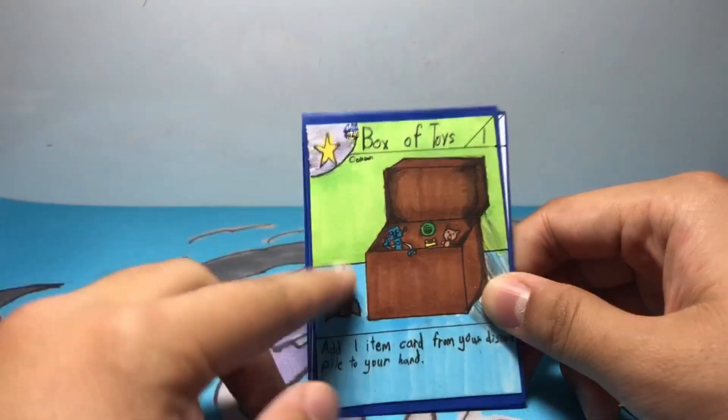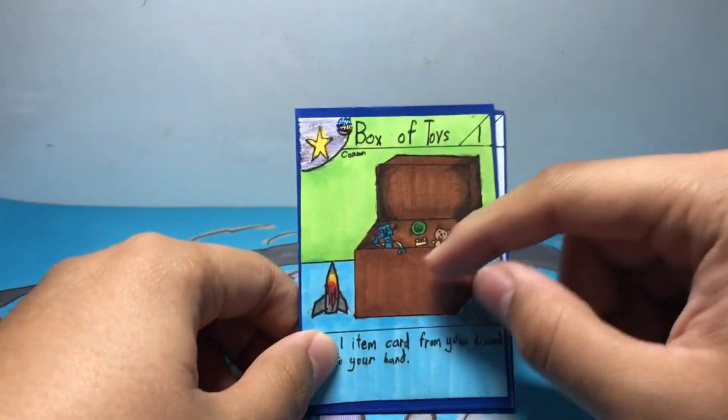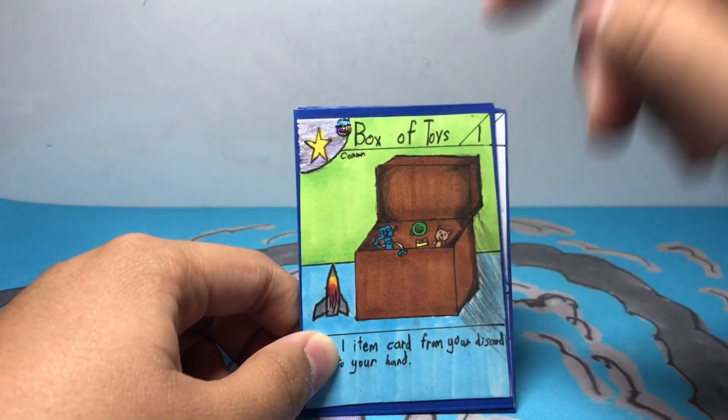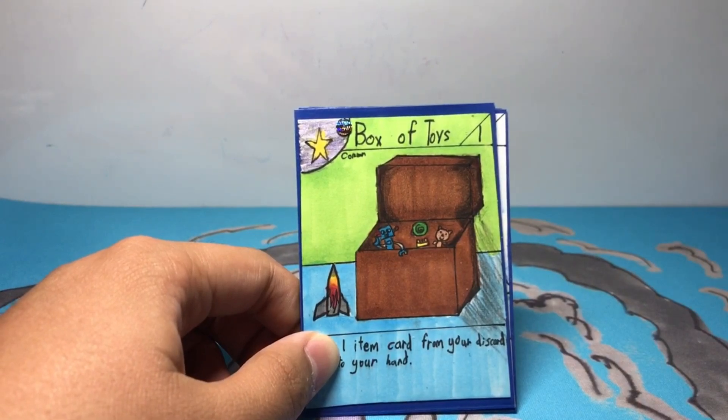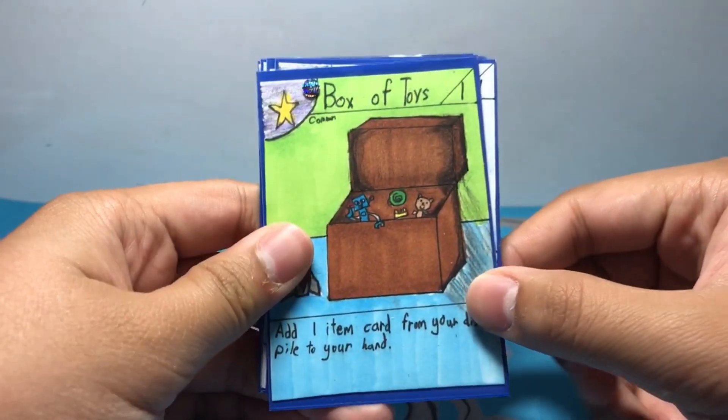And you can see there's a missile right here, a robot, a Lego, a teddy bear, and this hypnotizing ring. You know, one of those hypnotizing rings — like, you get zero boxes and stuff like that. I thought that was pretty cool.